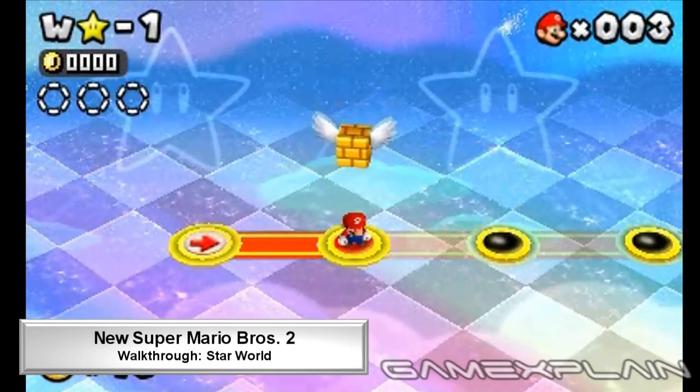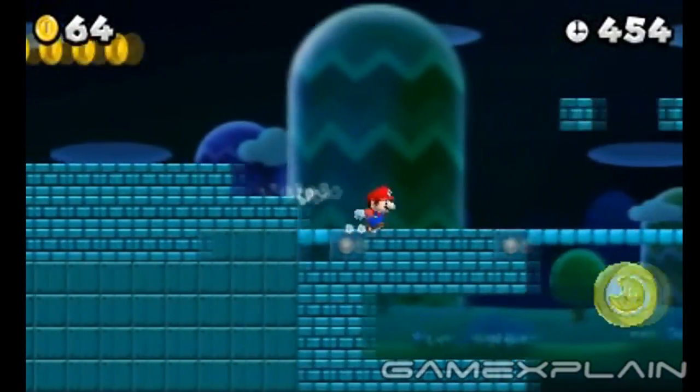There are three Star Coins to find in level Star-1. You'll find the first Star Coin early on, underneath the walkway.